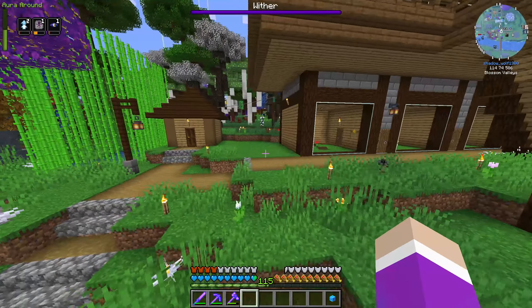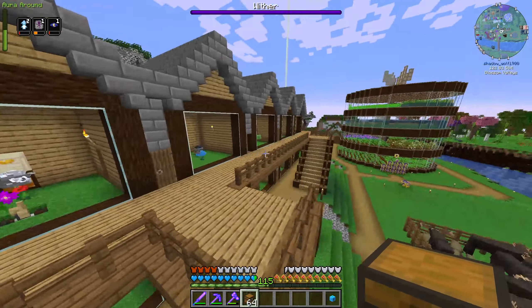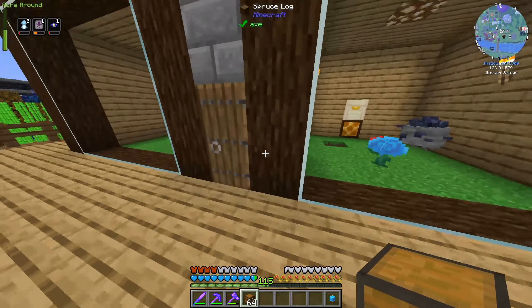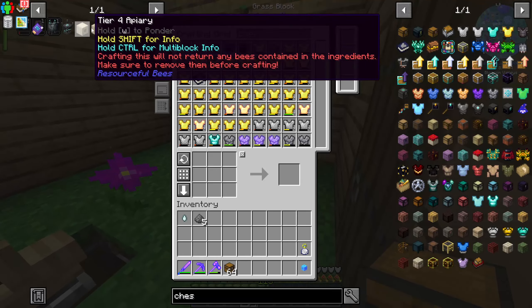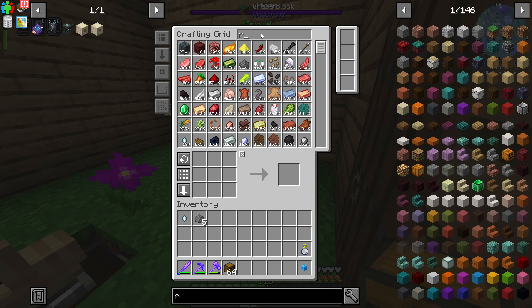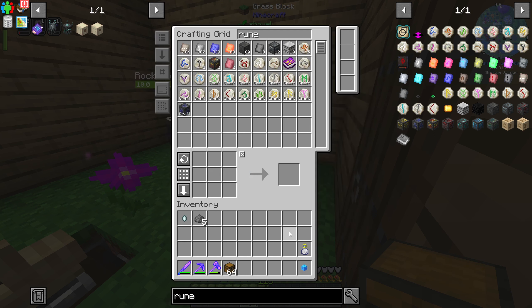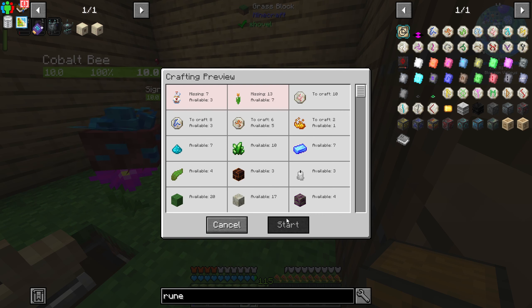To make the tier 3 beehives, I need to grab every single bee out of every single apiary, because if you don't do that you'll lose the bee when you upgrade it. I also need to make sure I have 10 of each rune — 10 runes of spring and 10 runes of summer. Looking up rune of summer: I don't have any, but it says I can make 10 of them. For rune of spring we need 10 as well — we're missing syrup bottles and flowers.